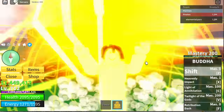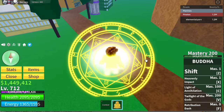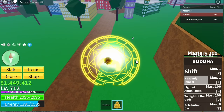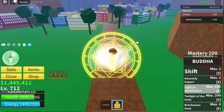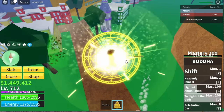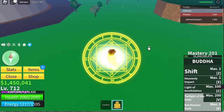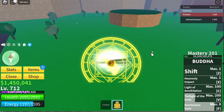We now have five skills — four for damage. First up, Heavenly Impact. Next up, Light of Annihilation — you can damage your enemy when you jump, long range. Next up is Twilight of the Gods — really cool. And Retribution Dash F skill — this can serve as a dash, but when you catch your enemy, it's game over.